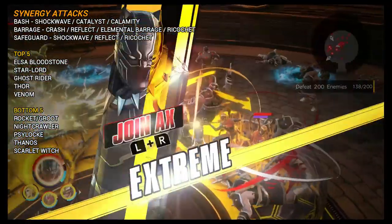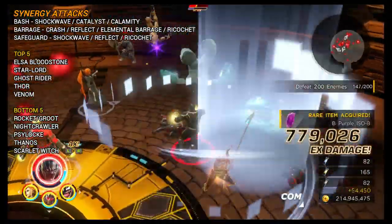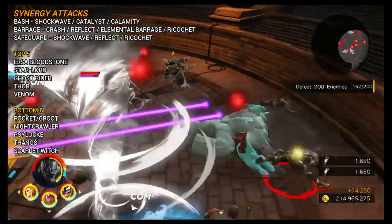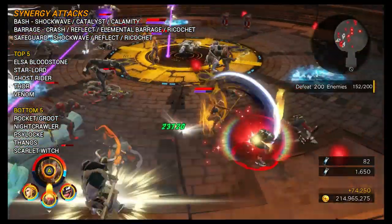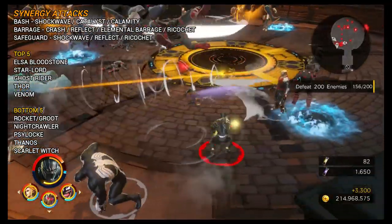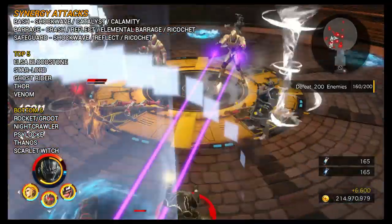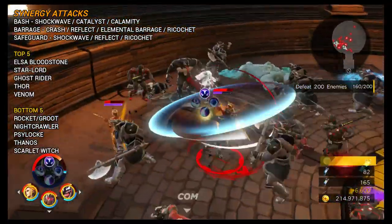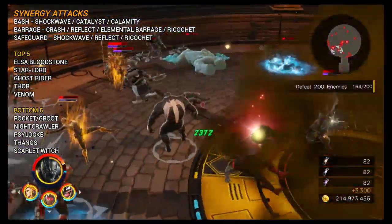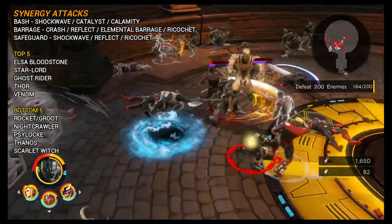For characters that are easy to proc synergy attacks with, the top 5 would be Ilsa, Bloodstone, Starlord, Ghost Rider, and Venom. If you're doing an Infinity trial and need a set amount of damage from synergy attacks, these are the characters to pair with Black Panther. Characters to avoid in that respect would be Rocket and Groot, Nightcrawler, Psylocke, Thanos, and poor Scarlet Witch — she has very few skills that can proc synergy attacks, which really pulls down her effectiveness.